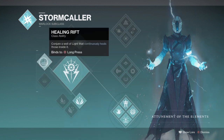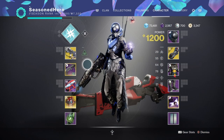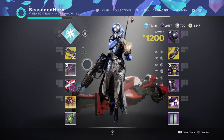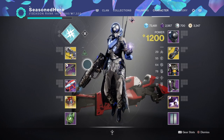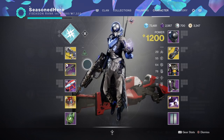For your rifts, I would advise picking healing rifts so you can survive longer and help those who need quick healing while also generating an arc soul. For your grenades, the Storm Grenade is great for its aerial damage when you're not converting it into an arc soul.